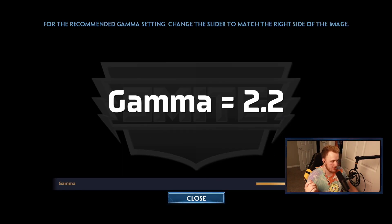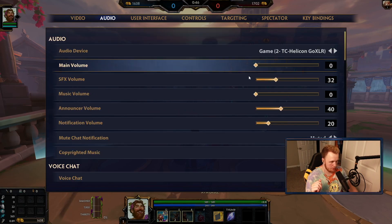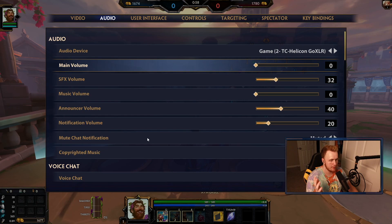Maximum high, gamma is 2.2. Audio — not that important. I'm going to turn the main volume off quick because he's going to start beating on my tower and it's going to say 'ally tower under attack.' Music volume all the way off; the rest I've moved down a little bit.